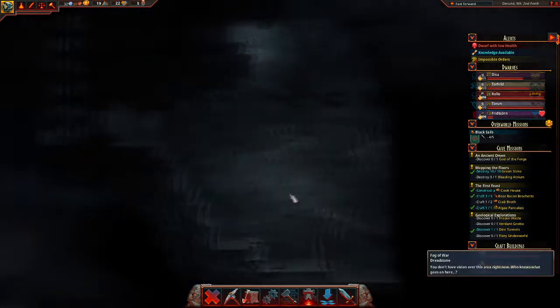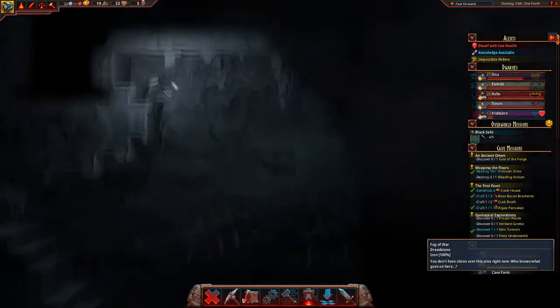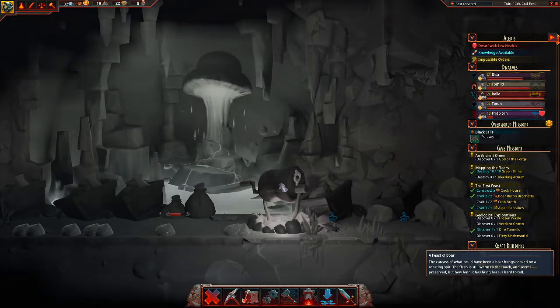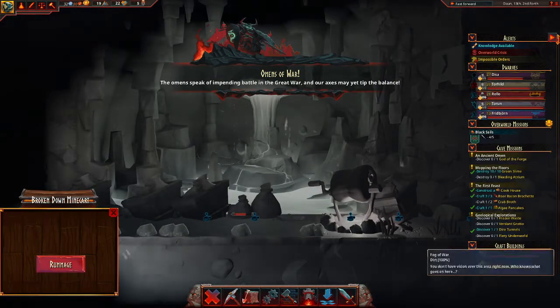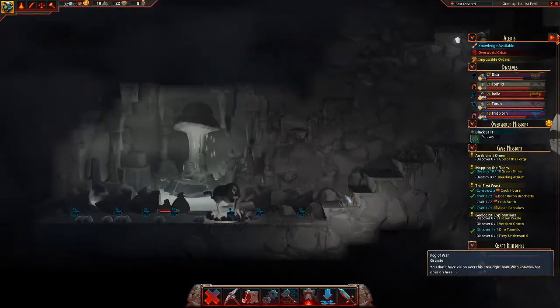Mining things out - okay, they cannot reach that. Fair enough. Leave that out - impossible orders. Yeah, I don't have any swords at the moment, I'll be working with that. Another one down here - that is mainly iron as well. Oh, that is silver ore down here - that is grand. We're working on things. Let's rummage through things. This is a bleeding atrium.